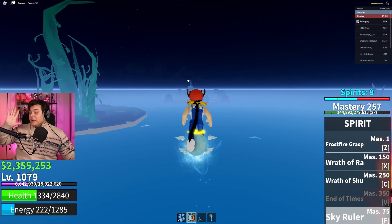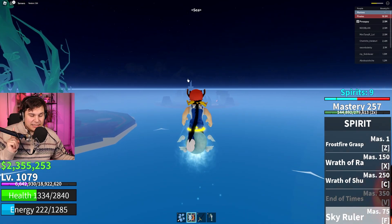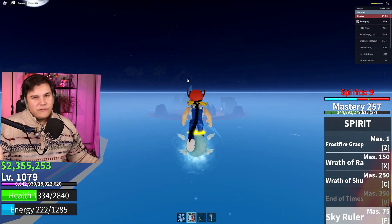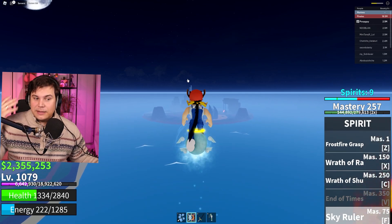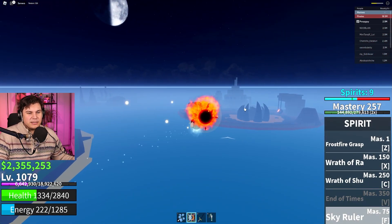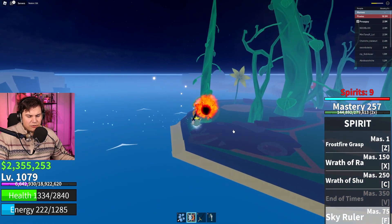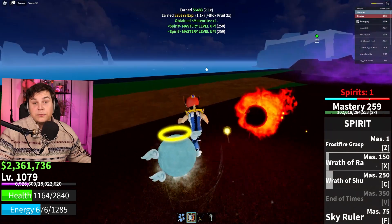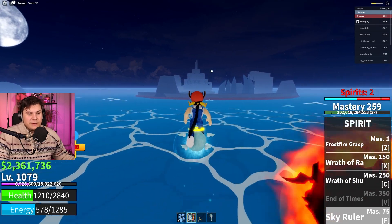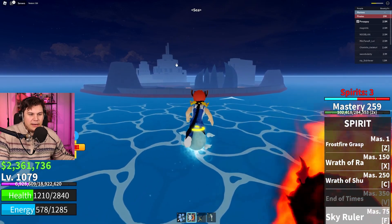Honestly, I think the fastest way to get candy is grinding bosses - unless you have the Buddha fruit. If you have Buddha, just run around killing a bunch of enemies like a blender and you'll get a ton of candy. For anyone else with something like the Spirit fruit, bosses is probably the fastest method if you can hop between them. Testing Fujitora - he no longer gives me any drop, so we have to head to the Smoker arena.